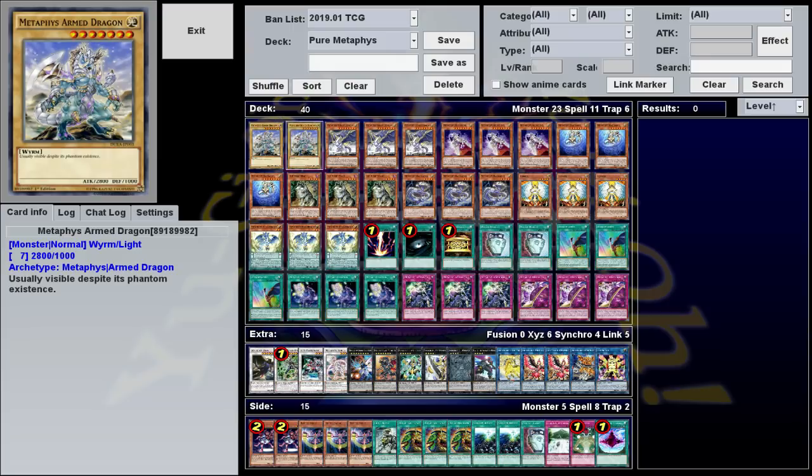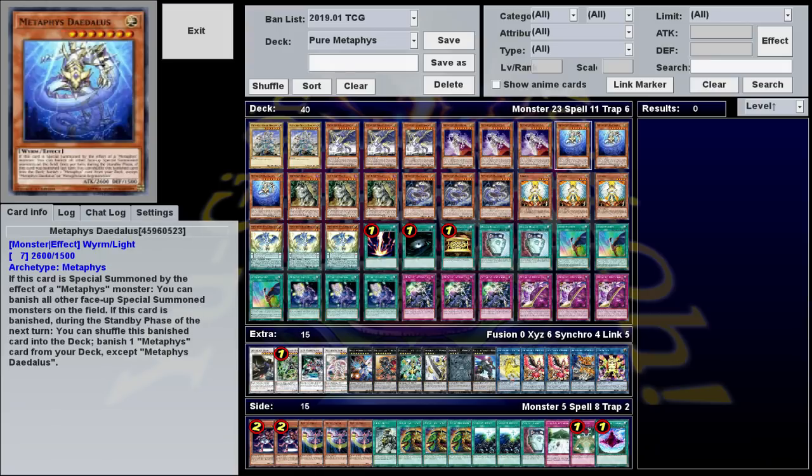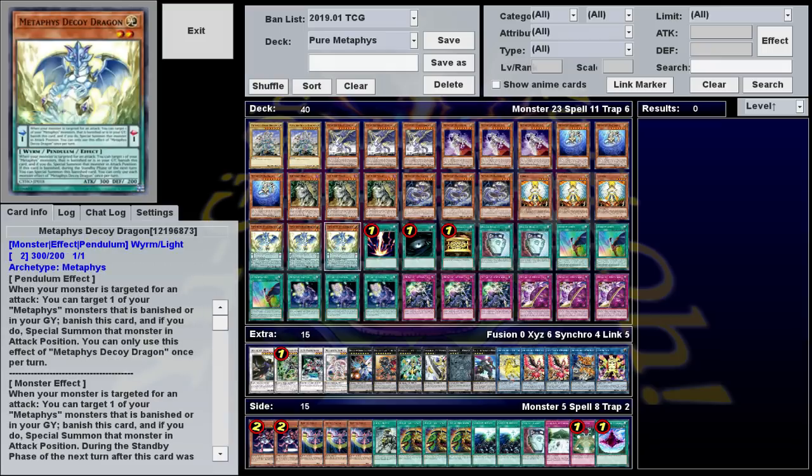Going over our monster lineup, we're playing two Metaphys Arm Dragon, and three each of Metaphys Tyrant Dragon, Metaphys Nephthys, Metaphys Daedalus, Aloof Lupine, Metaphys Ragnarok, Honest, and Metaphys Decoy Dragon.